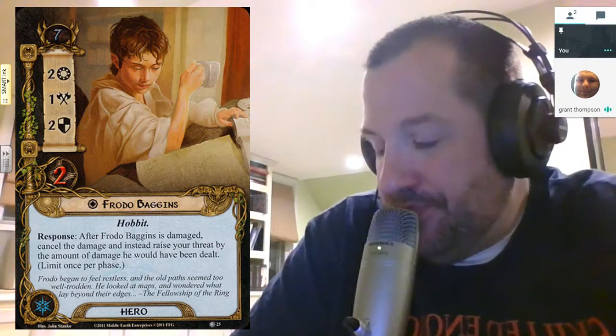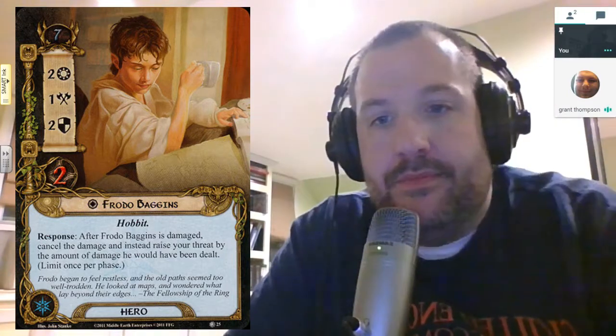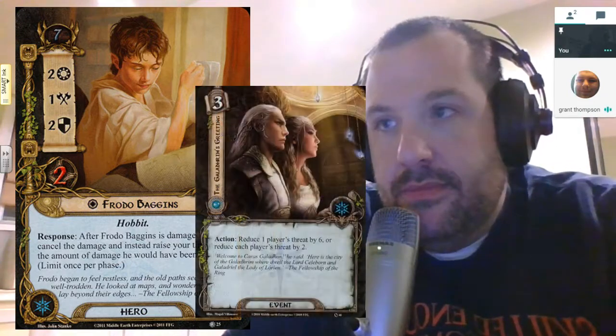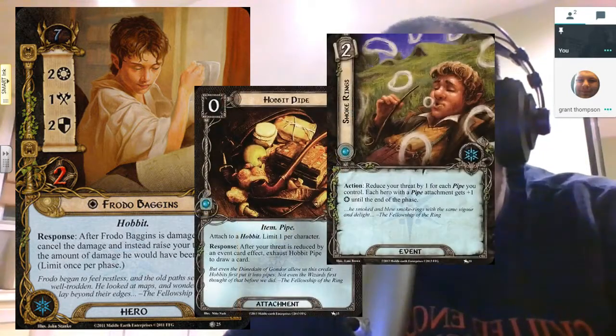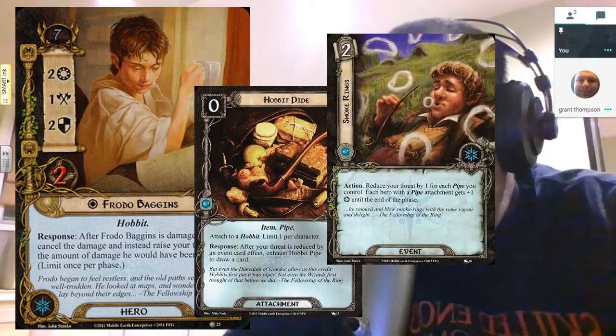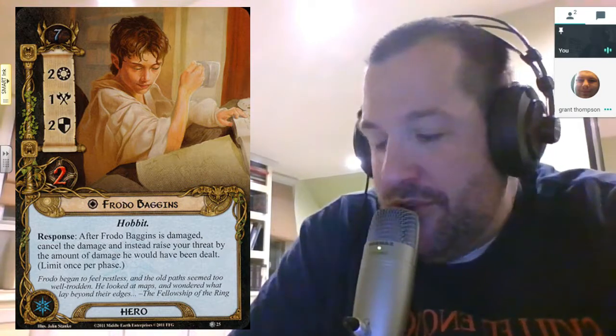Having Frodo with a low threat stat of seven, he can take damage once per phase — his threat is key. And if you combo that well with Greeting, or say Hobbit Pipe and Smoke Rings, you're able to reduce that threat that you've just taken. That's what I think is brilliant — it's in the spirit sphere, which naturally has that threat reduction to mitigate the threat he could accumulate in some of the tougher quests.